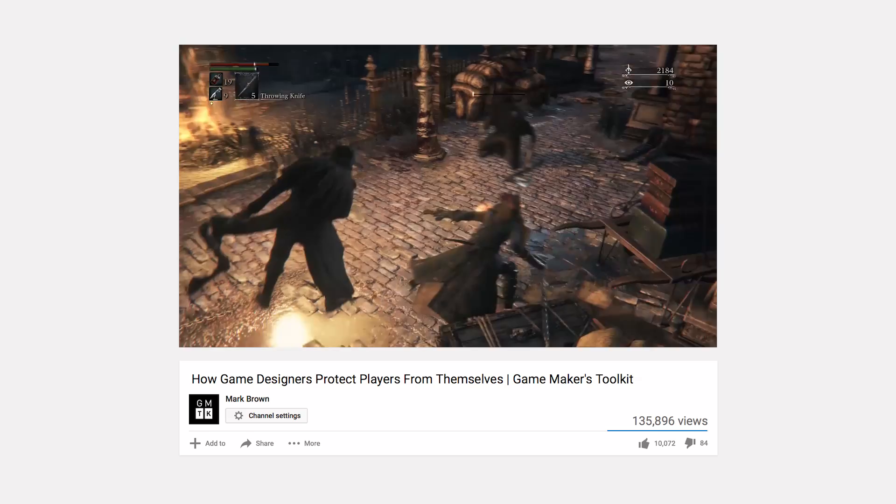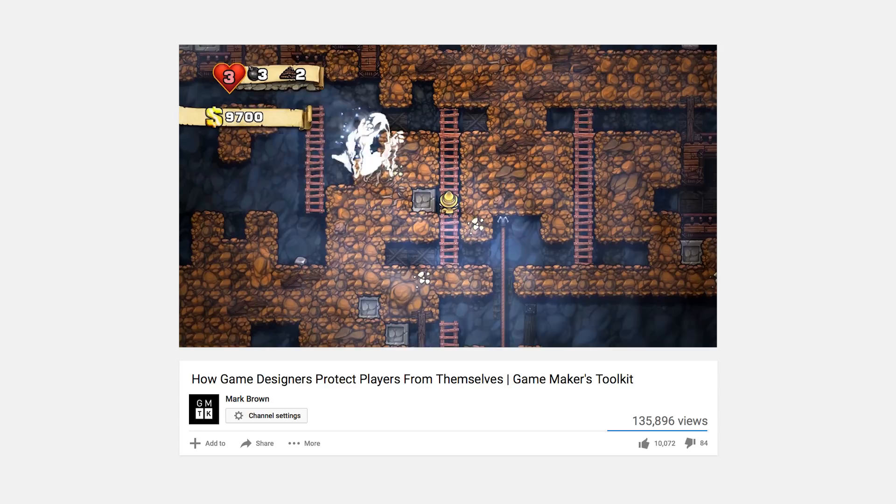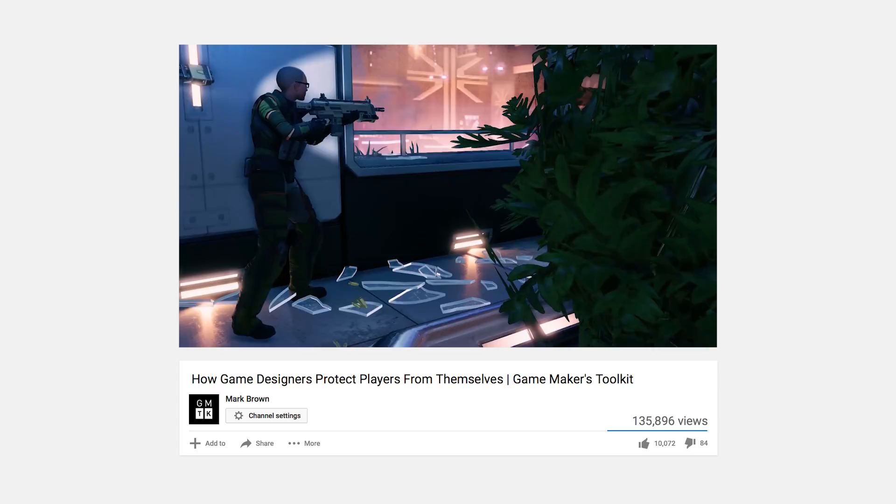Earlier this week, I released an episode of Game Maker's Toolkit about how designers push you to try more interesting gameplay styles, and how those decisions can be met with controversy when the game forces you to play in a specific way, or punishes you for not meeting the creator's vision.